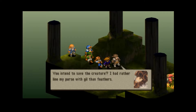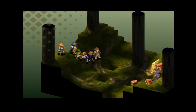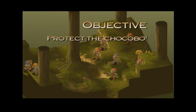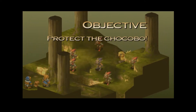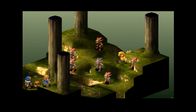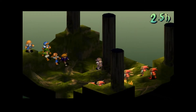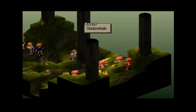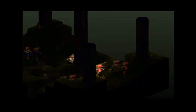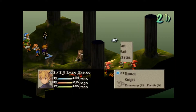I'd rather line my oppressor with gil than feathers. Still, it may help us save the princess. I believe no matter what you choose, it would either become 'Protect the Chocobo' or 'Defeat All Enemies,' which then doesn't matter whether the chocobo dies or not. I want to Protect the Chocobo just because I think it would be more fun. Plus I wouldn't mind getting some monster companions.